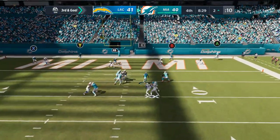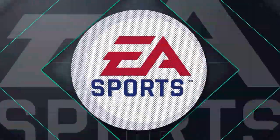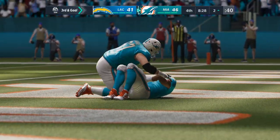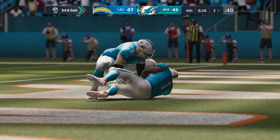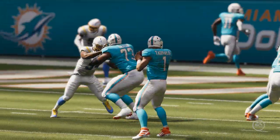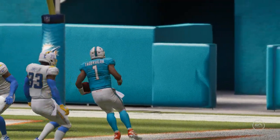Here's Tagovailoa to throw — and the Miami Dolphins are into the end zone! Quite apt to say that for him it was an all-encompassing drive, because it was his arm that got his team down to that point, but his legs that finished the deal. Give him credit for making it happen.